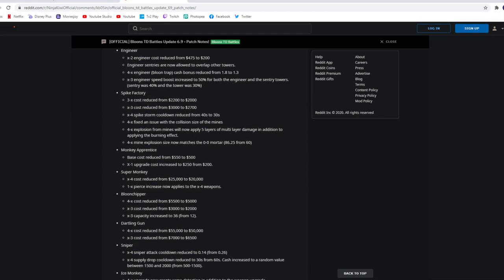Spike Factory is getting a buff. 3-0 cost reduced from 2,200 to 2k, and the 0-3 cost reduced from 3k to 2.7k. The X4 Spike Storm cooldown reduced from 40 seconds to 30 seconds — so only half a minute, which makes it way more useful. Also fixed an issue with the collision size of the mines. The 4x explosion from mines will now apply 5 layers of multilayering damage in addition to applying a burning effect. And the 4x mine explosion size now matches the 0-0 mortar — that's going to be a way bigger explosion. So the 4-0 is actually going to be viable now.